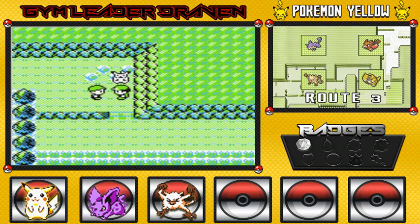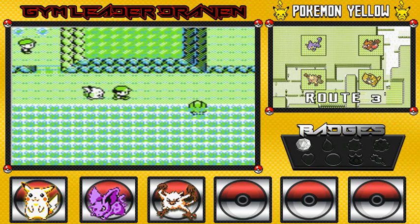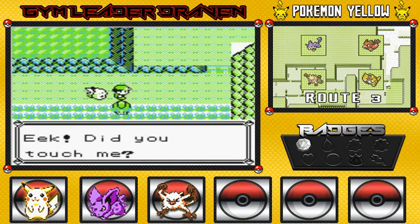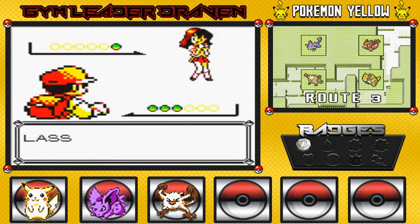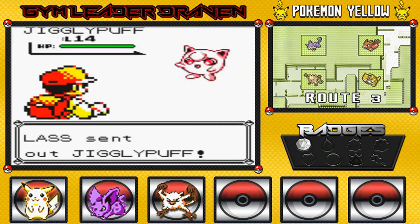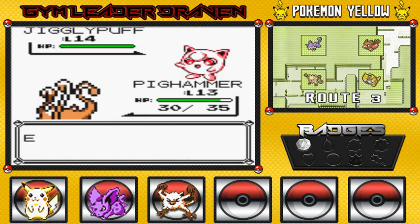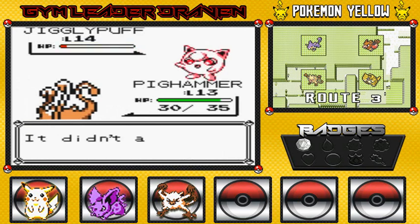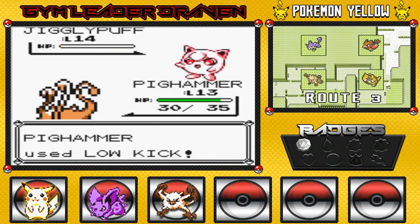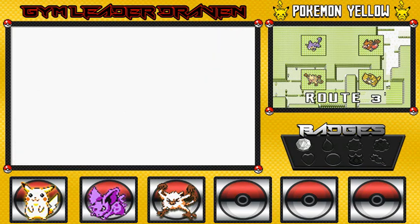I'm gonna switch it up to Pig Hammer because we do have one more trainer here who has a normal type Pokemon. She's like, eek! Did you touch me? No. She has one Pokemon, and that is Jigglypuff. One thing we have to worry about is her singing. Luckily for us, Pig Hammer — low kick, kick them in the crotch! That Sing Attack — we should be worried about that. Remember, you can buy Awakenings in Viridian City, so if you're facing one of these, stock up on that Awakening. She's like, that's it? I just beat you with Pig Hammer.